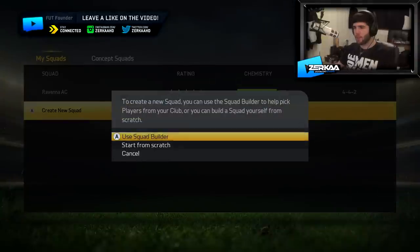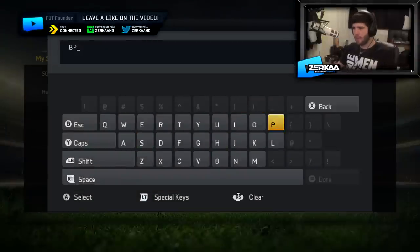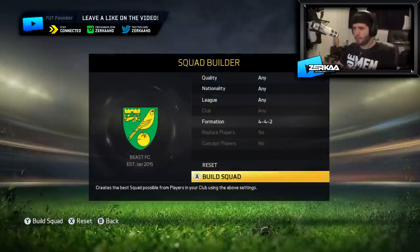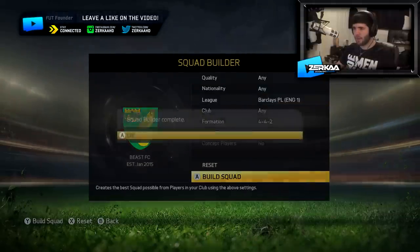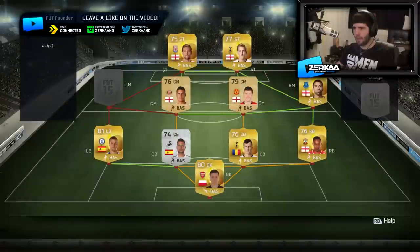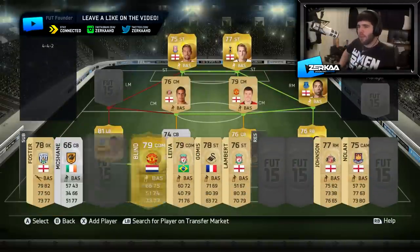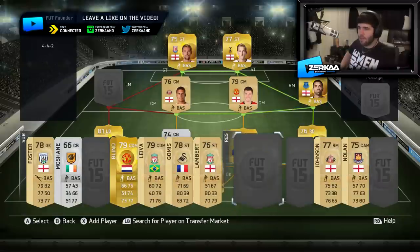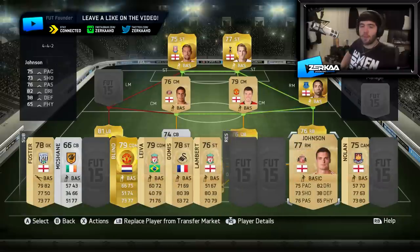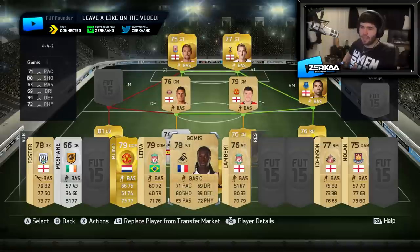Let's try and make some squads using the squad builder and see what we've got to work with. BPL — press start and let the squad builder do it for us. Go League, go BPL. Squad builder complete. We have quite a lot of BPL players but still not enough for a full BPL side. We haven't got a left midfielder — not a single left-sided player. Some of these players, I even forget I have them, which means they're probably a waste of coins.